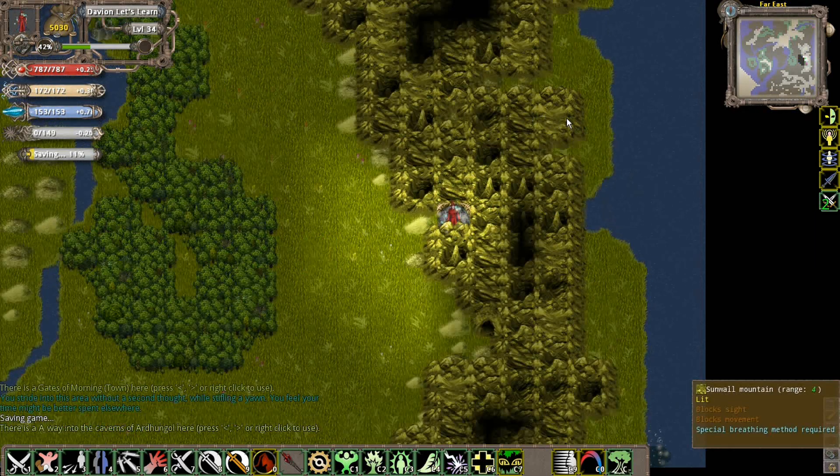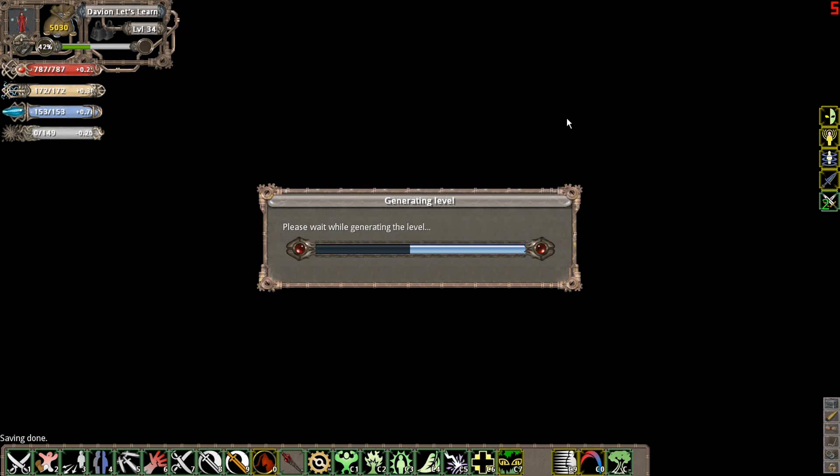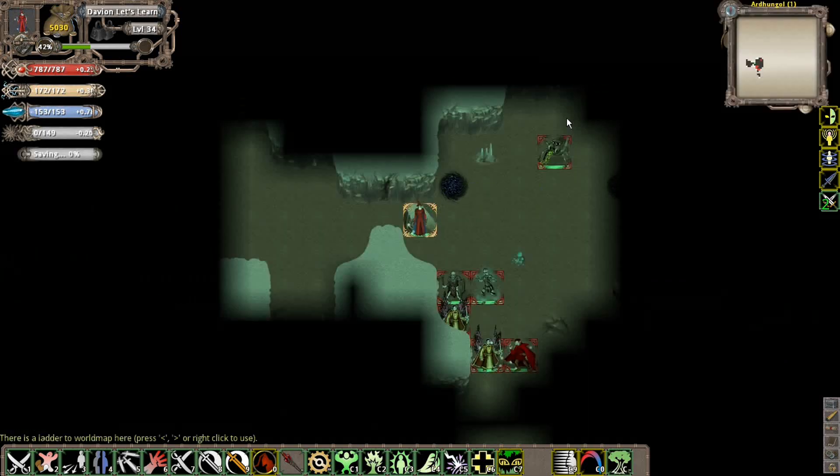We're going to go over here to Ardenhall. This is the spider type of dungeon - we're basically going to go get the spider ingredient for the Brotherhood of Alchemist quest. If you've yet to get the spider ingredients you need for any of the Alchemists in the Brotherhood of Alchemist quest, here's where you can go for them.